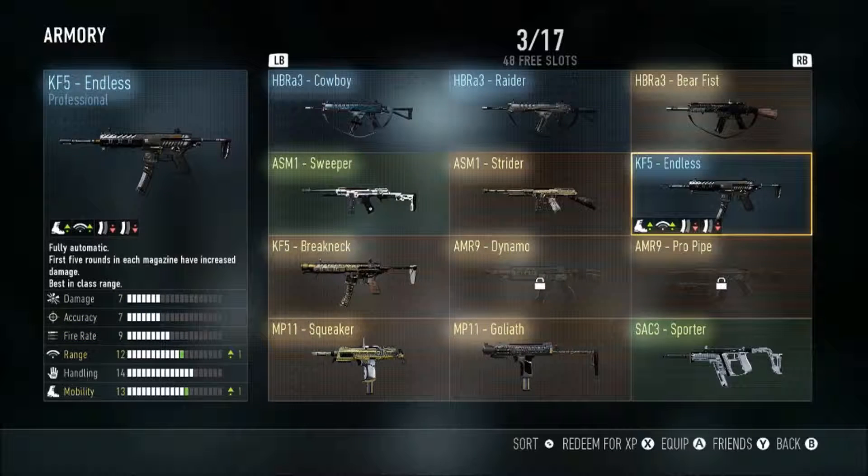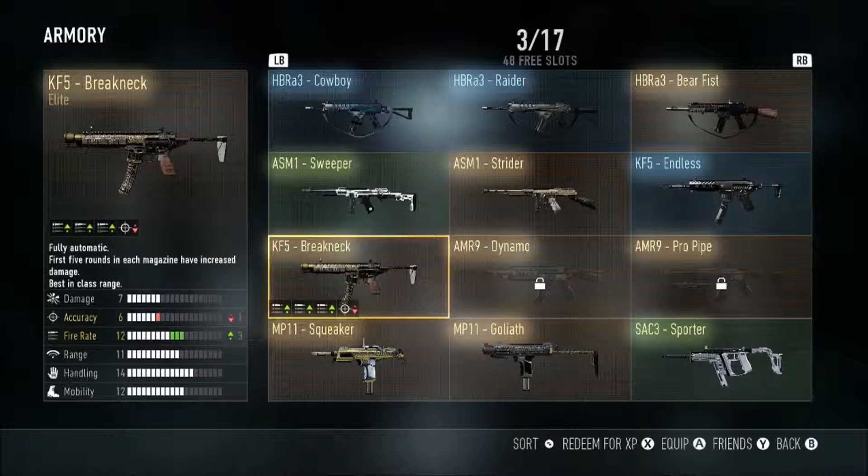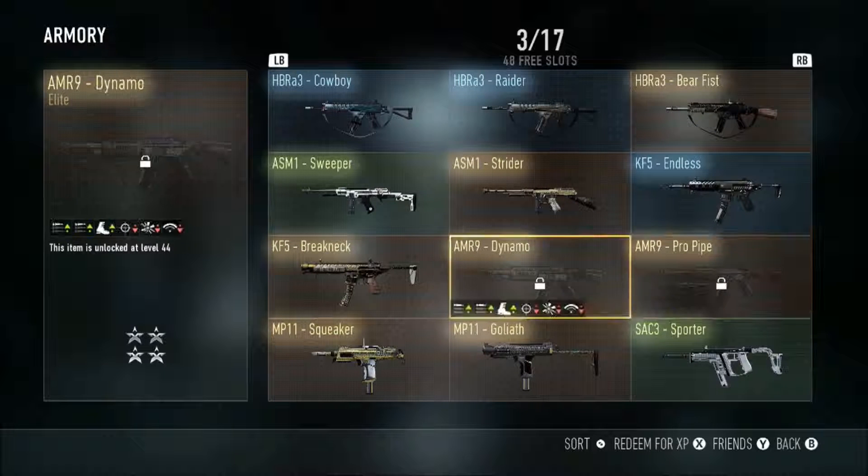Then we got the KF5 Endless and the Breakneck. The Endless is pretty cool — almost nothing wrong with it besides the time it takes to reload. The Breakneck ups the fire rate and loses accuracy, but nothing that a foregrip can't fix.